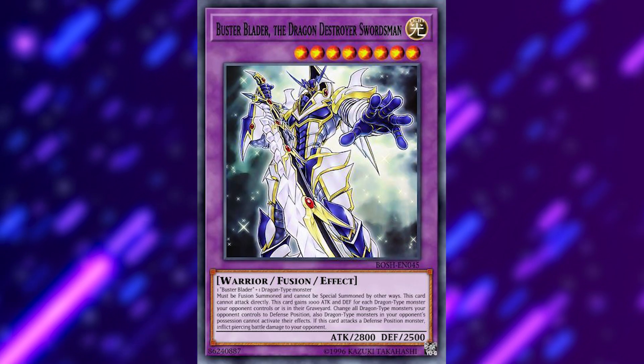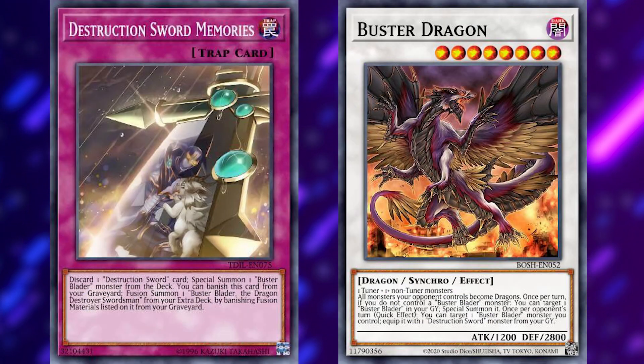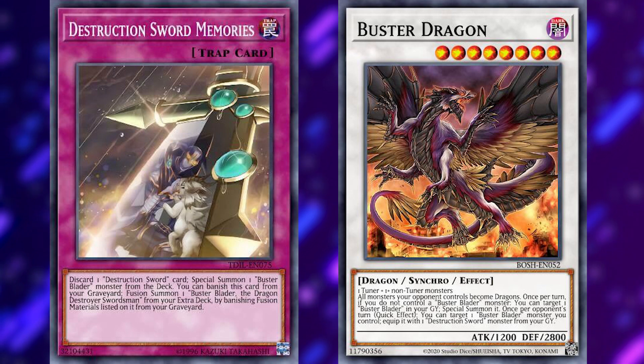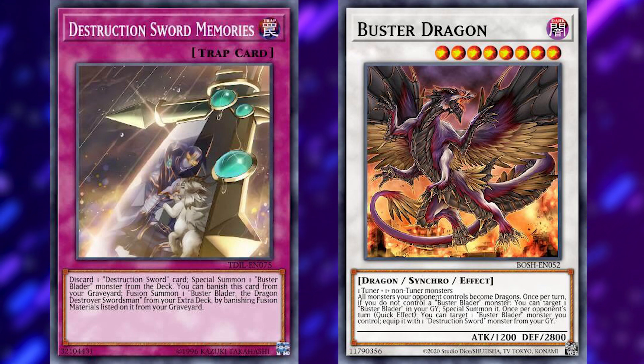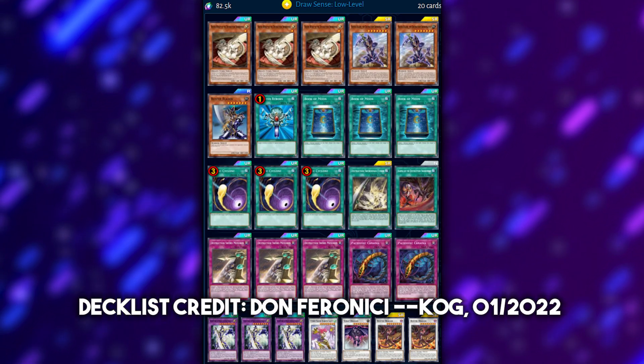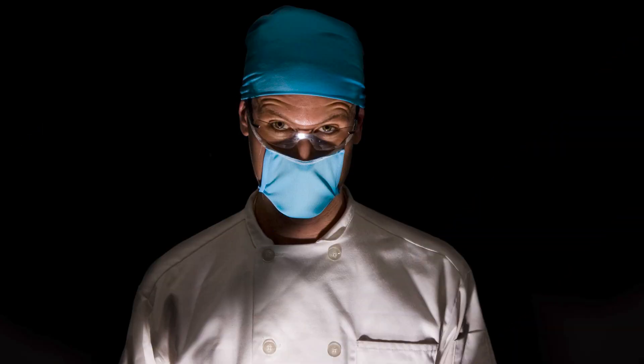Buster Blader just got new support, specifically in the form of a main box ultra rare and super rare, but we can look the other way a little bit and build right before that happened — because Destruction Sword Memory is seeing play in Buster Blader at three copies, and Buster Dragon usually at one. But we still got our appointment for surgery, boy.